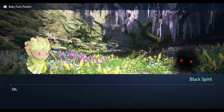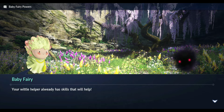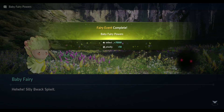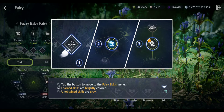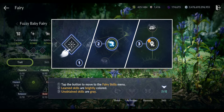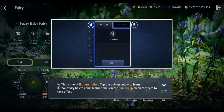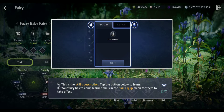Let's talk with this fairy - a bunch of talking. It looks like a cabbage. Tap the button to move to the fairy skills menu. Learned skills are brightly colored, unobtained skills are gray. So let's see what skills we have. You have to equip the skills for them to take effect.